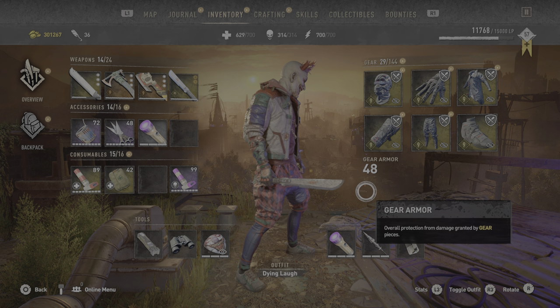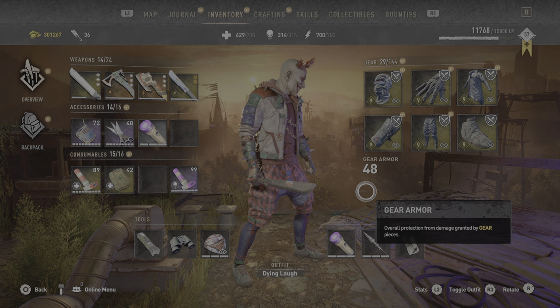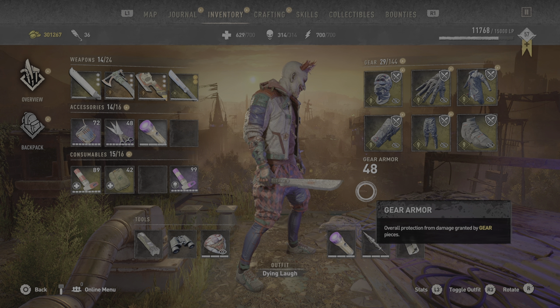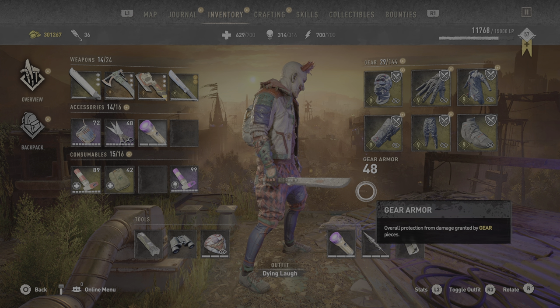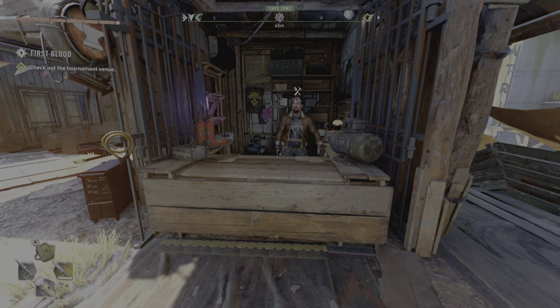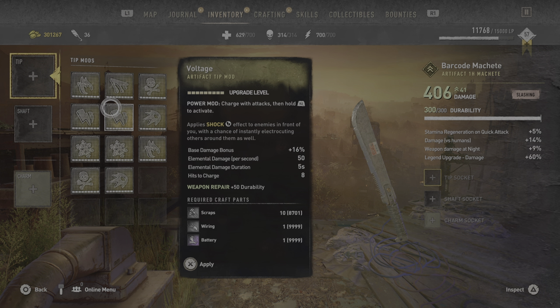There we go, this is how it looks. I don't see why it's called barcode — is there a barcode on it? Is that like a barcode? How do I zoom in? Oh my god, what is that — like a barcode right there in red and white. What the hell is that? Anyways, let's upgrade this baby.